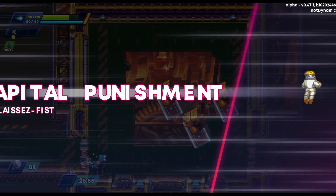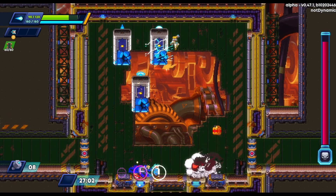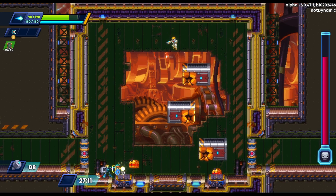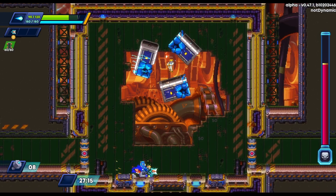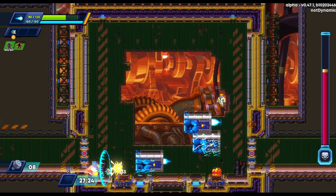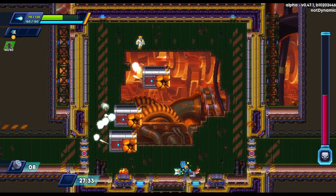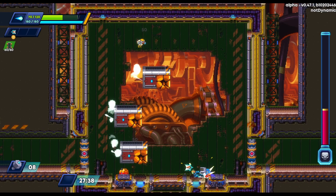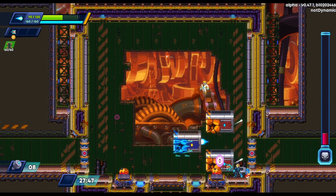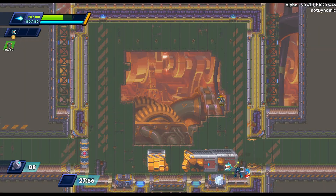Here we are — Capital Punishment, great punny name. He's got these electric fists, and probably the best way to take him on is to hit the fists with the exploding canisters, which does a nice big chunk of damage. We try to line it up to explode those right on his fists. I'm definitely on the wrong side at first, but get behind him where it's safer, dodge some lasers, shoot more canisters. We chip away at him and he goes down pretty nicely — all his hands just drop to the ground.